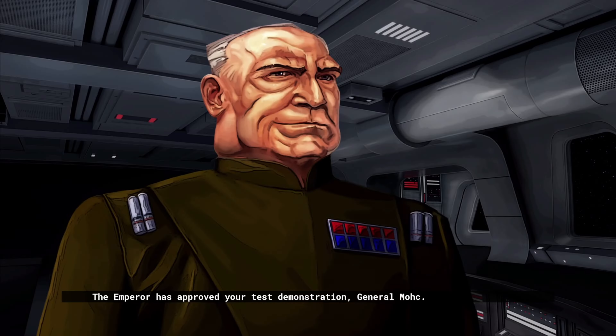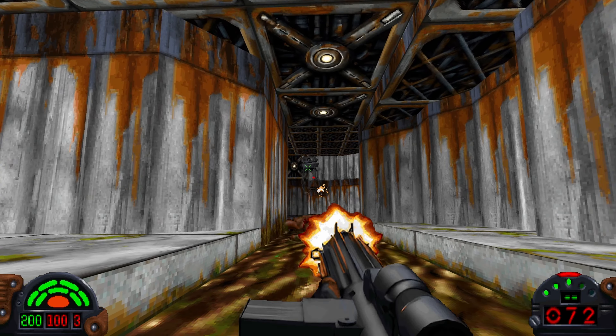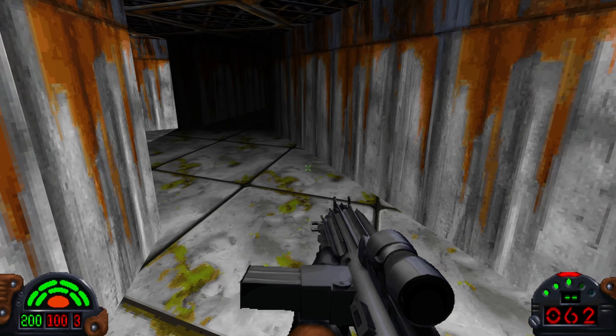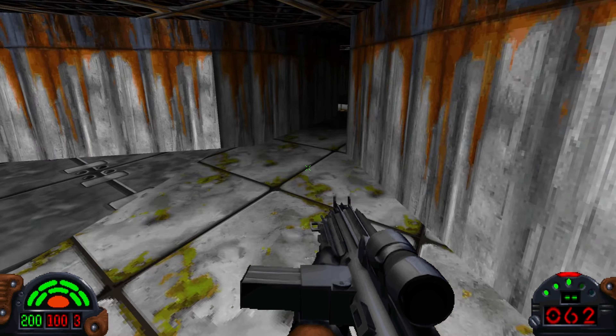Dark Forces uses a completely new engine, the Jedi Engine, built from the ground up, which allowed players to perform a number of athletic abilities that were pretty much uncommon for the genre at the time — such as ducking, jumping, and swimming. Not only that, but the engine, though it wasn't a true 3D engine, allowed for free look and free movement in three dimensions, with levels designed to have multiple floors with rooms stacked on top of one another — something that in the aforementioned Doom was not possible, as the maps were laid out two-dimensionally.